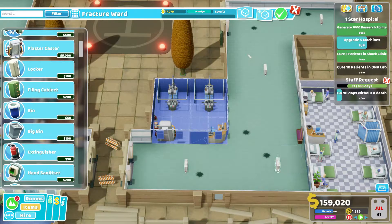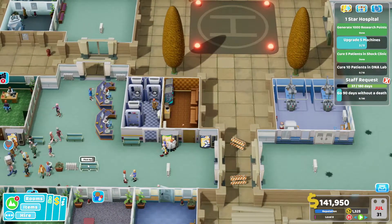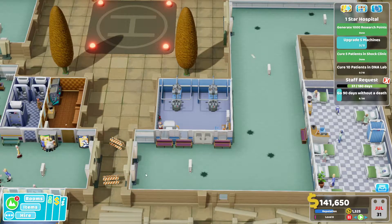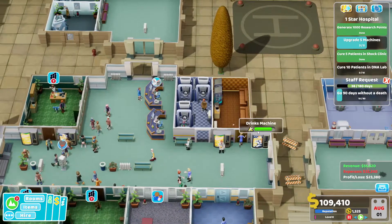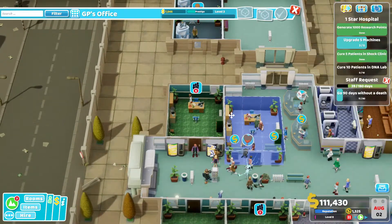Here we have a few cure rooms and a normal ward, so I guess we should put in a fracture ward right there. Not going to make it too big since I'm not sure how many people will come in. We'll start off with just two beds and see, and if that's not enough we can always make a new one or grow this one.